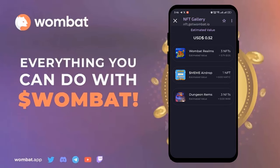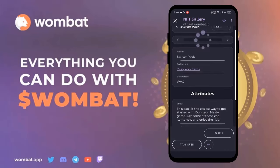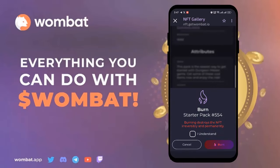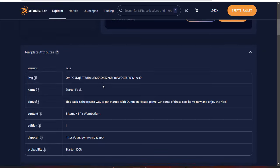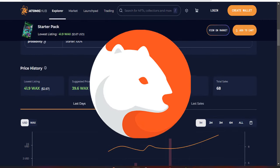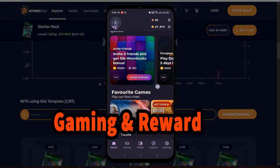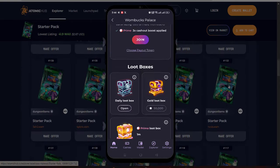Let's check the NFT Gallery — all of your NFTs will be shown here, both those you earned by playing games and any gift NFTs. You can list your NFTs on the market, burn them, or transfer them to your other wallet. That's a wrap for today's video — Wombat is your gateway to a world of crypto gaming and rewards, so get started today and you might just be one of our lucky NFT winners!